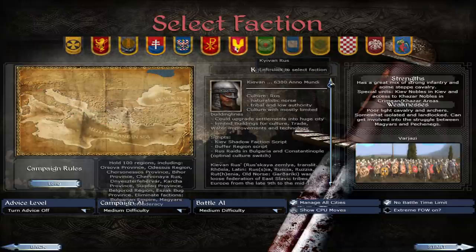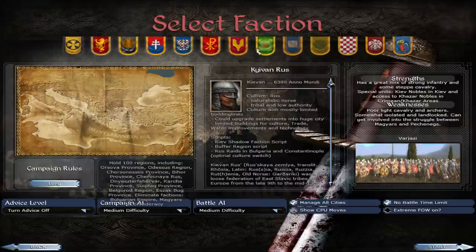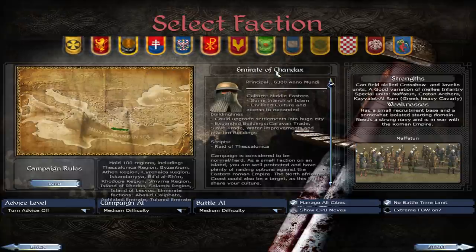Look at the territories you control as Rome. You've got major issues with the Bulgarians, the Paulician Revolt going on in Armenia, a whole load of problems — look at the situation in Italy, and of course the Abbasids. You've got the Kievan Rus, and you've got the Emirate of Chandak — these guys are in Crete, and that's going to be a problem for the Byzantines as well.